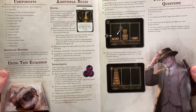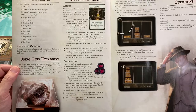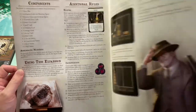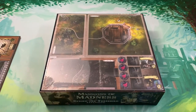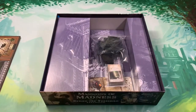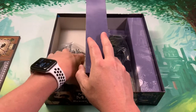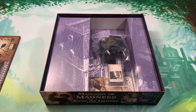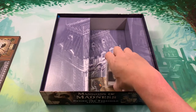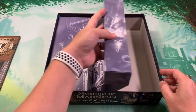Improvements — various game effects cause investigators to gain improvements using the word 'improve.' Then there are elixirs. Let's take a look at what's inside. We've got tiles, and there are a lot of miniatures under here. There's also a whole bunch of cards, some investigators, and that's it.